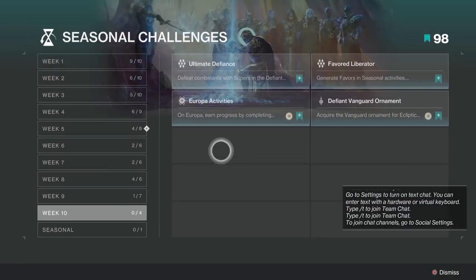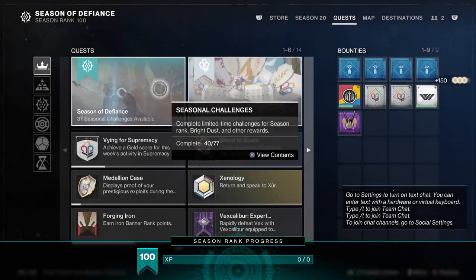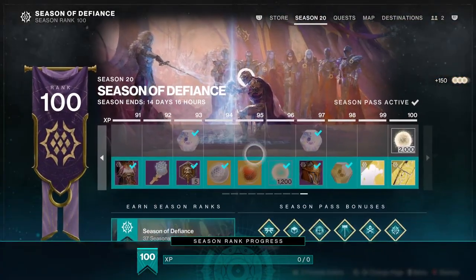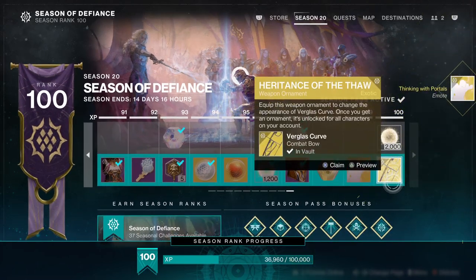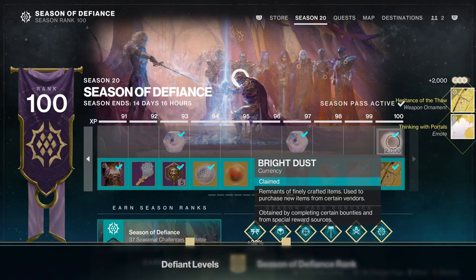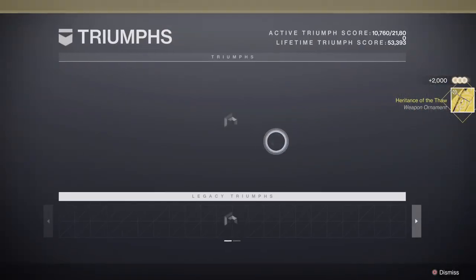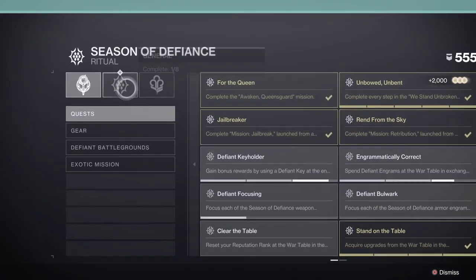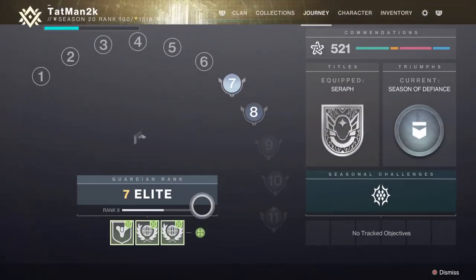We can go to week five, claim the reward — boom! And I'm level 100! Three things in one video: Thinking With Portals emote, Inheritance of the Thaw weapon ornament, and 2000 Bright Dust. I've gotten so much stuff in the past three minutes — earned Ecliptic Distaff and gained ranks in the season pass at the exact same time.